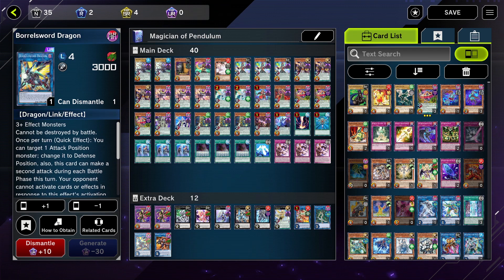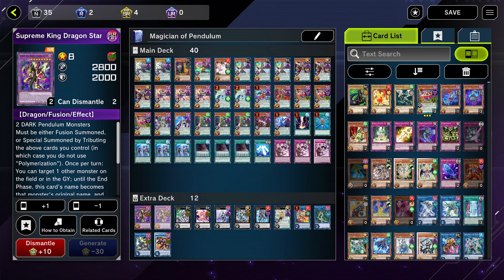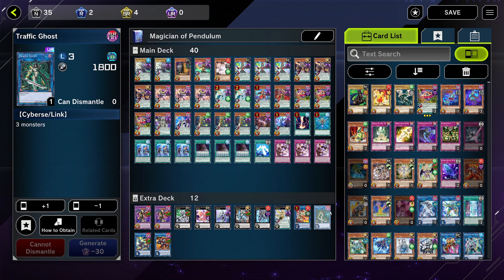The most beneficial copy I did was Borrel Sword Dragon — so Supreme King could change a monster to defense, attack twice, and gain attack. It's just insane. I still run Traffic Ghost but I don't go into it anymore — it's just there as an option.